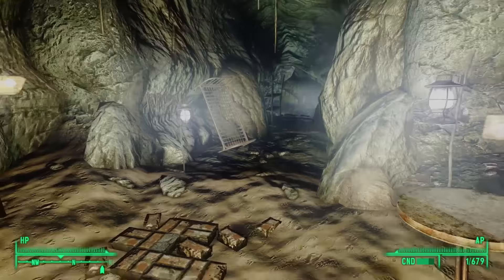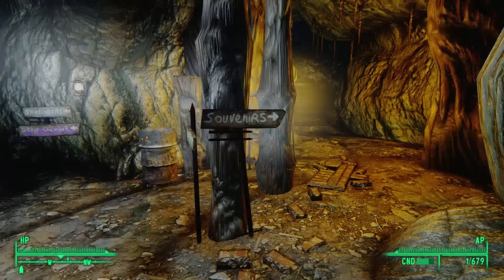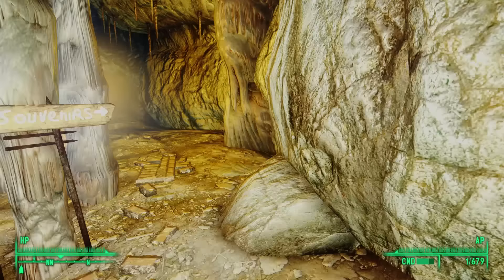With the offices explored, we head back outside and follow the signs down the only path forward. After a while we come to a fork in the road — a Souvenirs sign pointing to the right, and Spelunkers and the Great Hall to the left. Let's explore Souvenirs first.